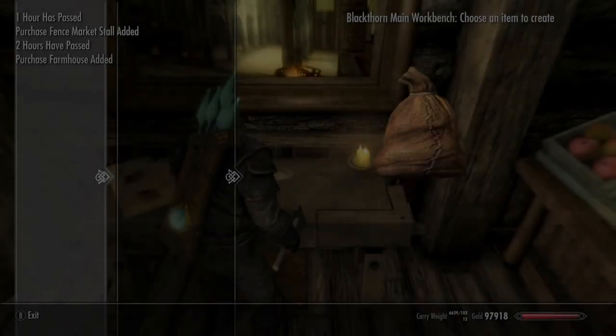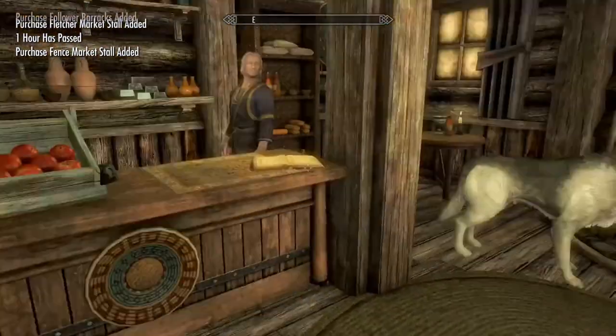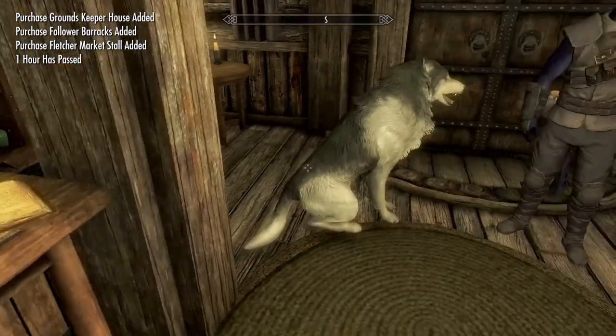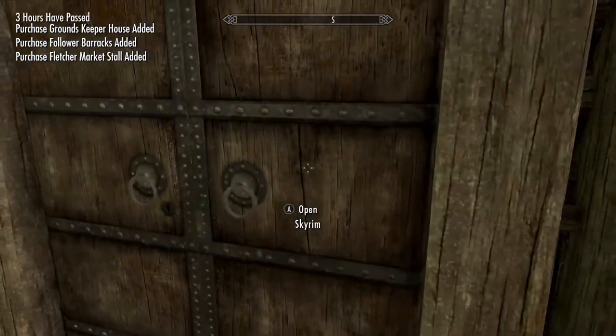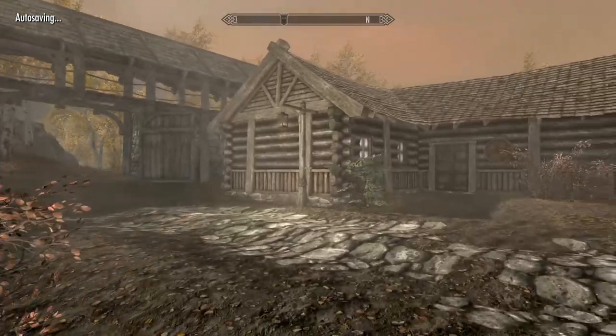Everything is purchased. You can also buy your stuff from the merchant here — plus his wife has a whole bunch of stuff. Most of the other places around here sell a lot of building materials as well, so you can buy from them as you build. But you can purchase it all here if you want. It does take some money.